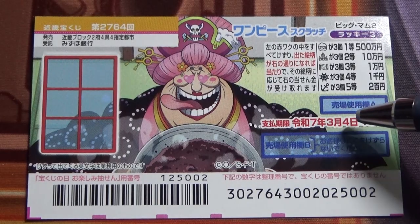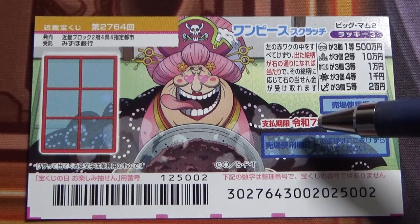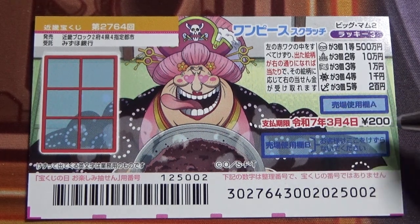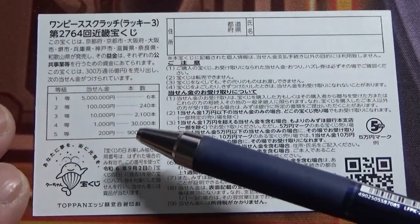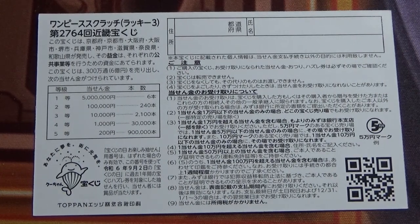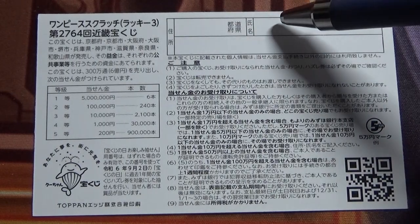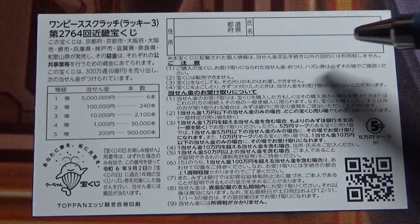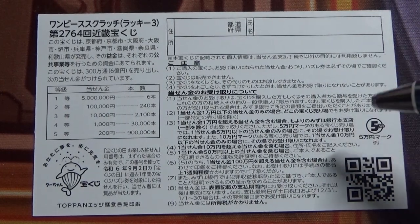You have until March 4th, 2025 to claim your prize. Don't scratch here. Looking at the back, here is a breakdown of the prizes and the rules in Japanese. If you happen to win anything over jiu man en, you need to fill in this area — your prefecture, your full name, and your address in Japan. All winnings are tax-free in Japan, and even foreign tourists can play this game.